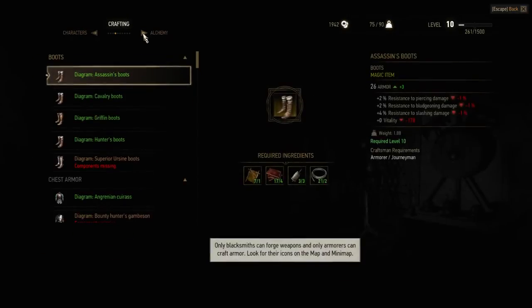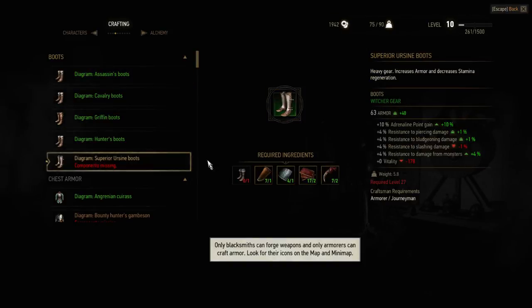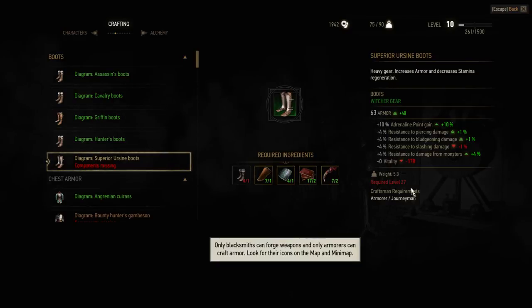Here you can see the diagram of the superior ursine boots — it's a level 27 set, so it's really good. Here you can see the stats, and on later levels I think it's worth crafting this set.